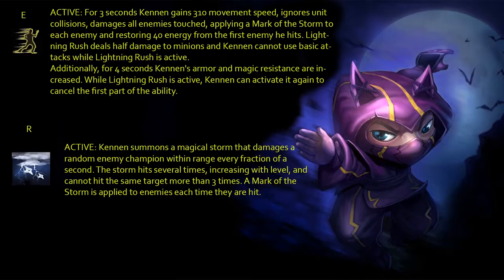Additionally, for four seconds Kennen will get some extra magic resist and armor. You can deactivate the ability by clicking E again.